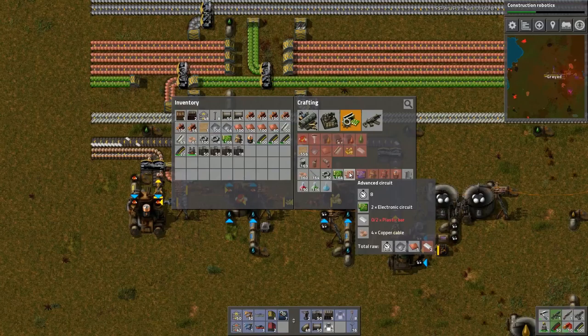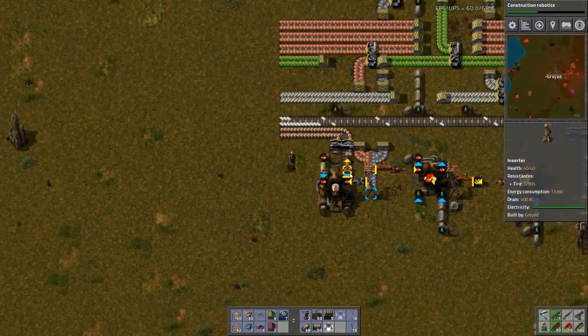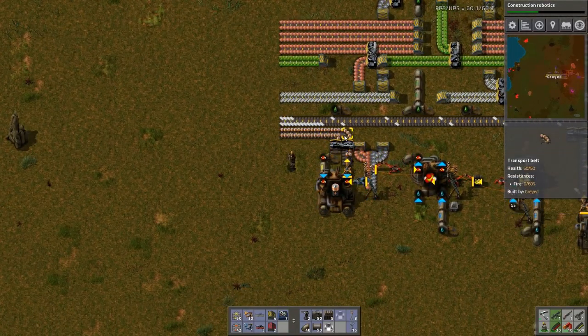This is electric circuits, plastic, bars, and copper cable. I've got plenty of batteries, which is nice to see.